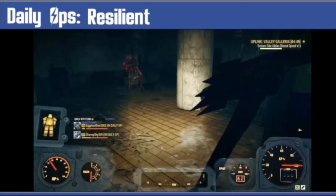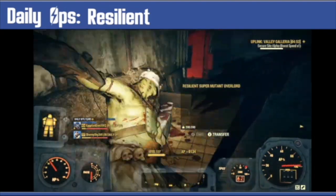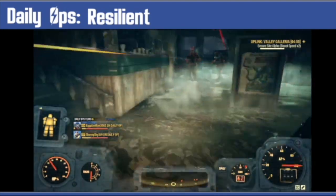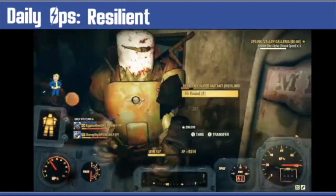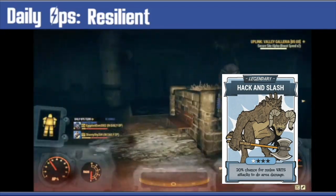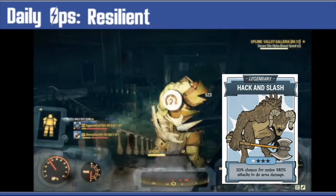Resilience means enemies can only be killed with the final hit being a melee attack. If in a team, we tend to have one player doing melee damage and the others doing impact damage with a Ballistic or Energy Weapon. This can be a tough one if you are running solo, so maybe try the Hack and Slash Legendary perk — it's not great but it can do area damage when hitting with a full VATS.